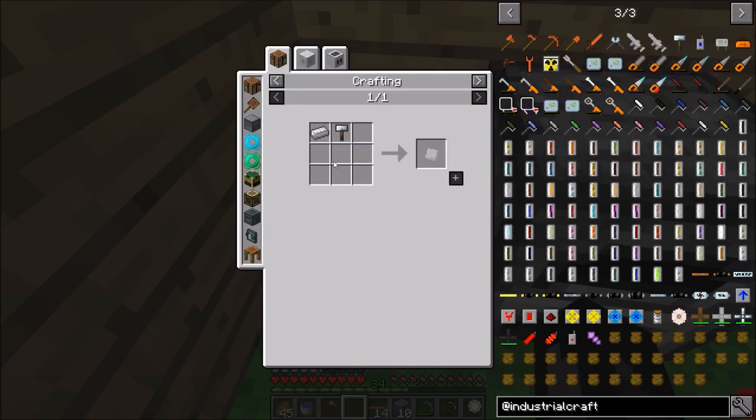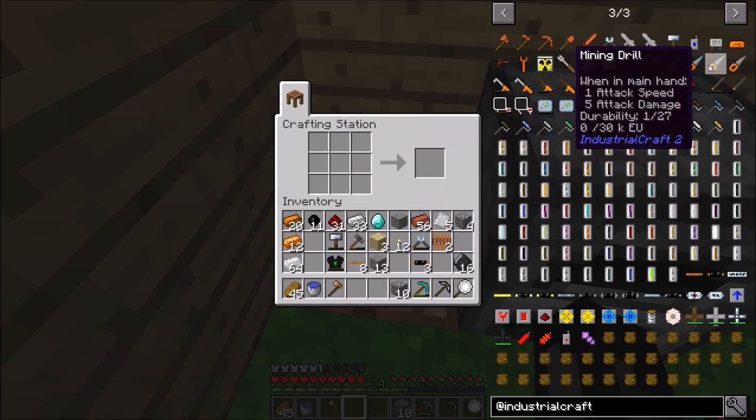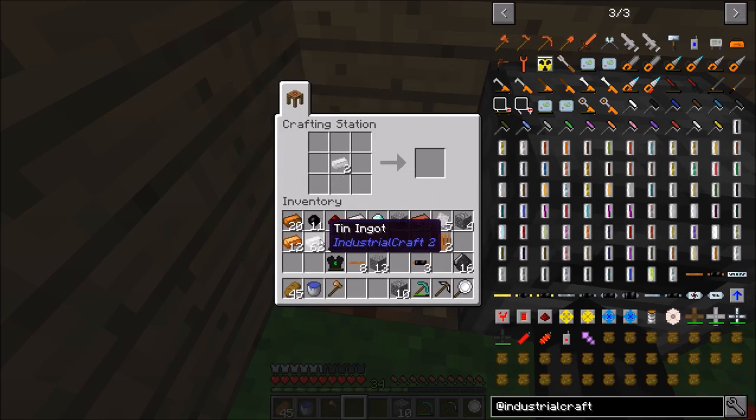We needed to make the motor, which requires 2 coils. We don't have enough, so let's just do a lot — we're going to need a lot of this stuff. It's a bit expensive. We need the hammer and cutter. The hammers are pretty cheap actually. We need tin plates for the motor, and we have a ton of tin now.